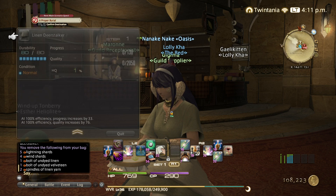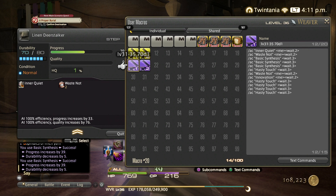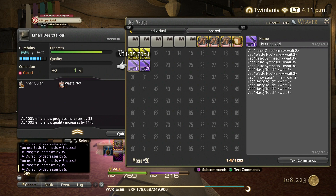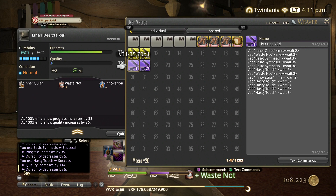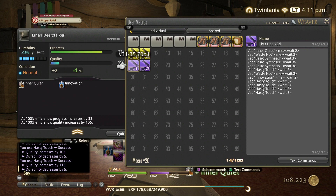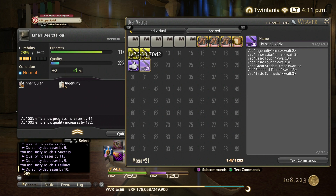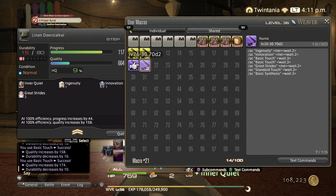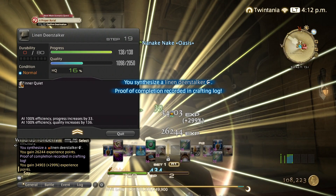Macro number 1, then macro number 2. Perfect — even if we hadn't upgraded the chest it would have still worked. So we can use the same macro until level 40, and then once we're level 41 I will make a new macro and utilize Name and Brand of the Elements.